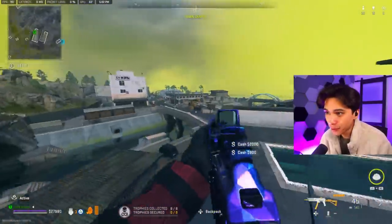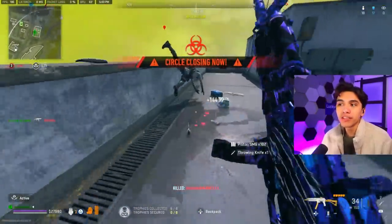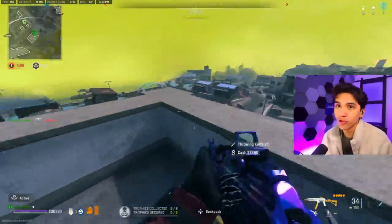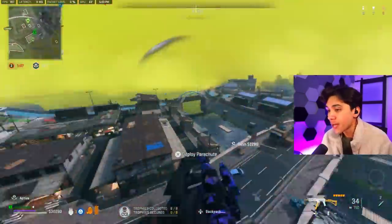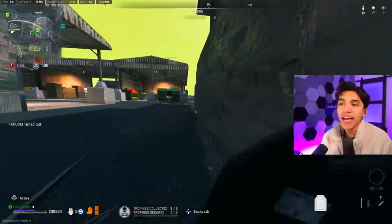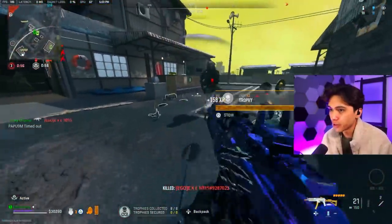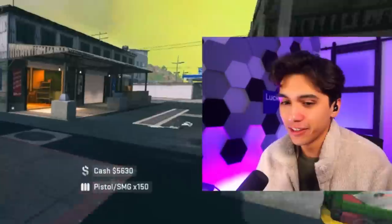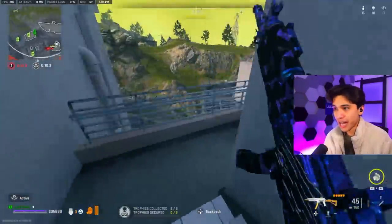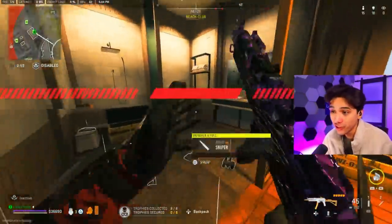That leads me to my next point about the tacticals I'm using — notice I'm now using smokes. With a class like this, we're not trying to reposition ourselves to create more space between myself and an opponent. Instead, we're trying to close that gap by using stuns and fast hands as well. That's going to be the key to winning these gunfights, especially up close. The player with smokes — speak of the devil. Because although this gun is going to absolutely shred in close gunfights, you need to be wary about when to use it and also pay attention to your positioning.